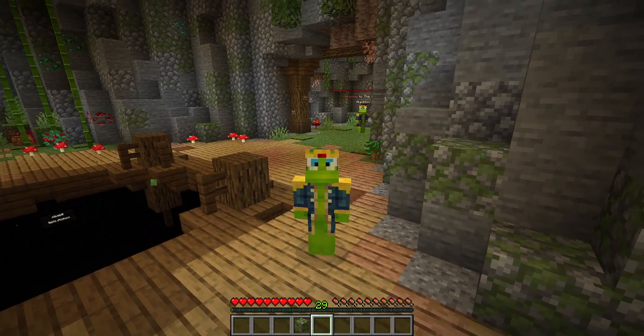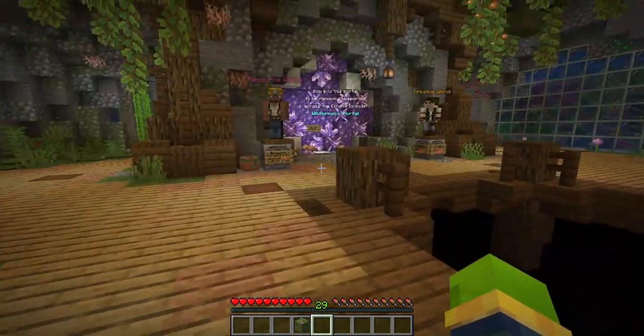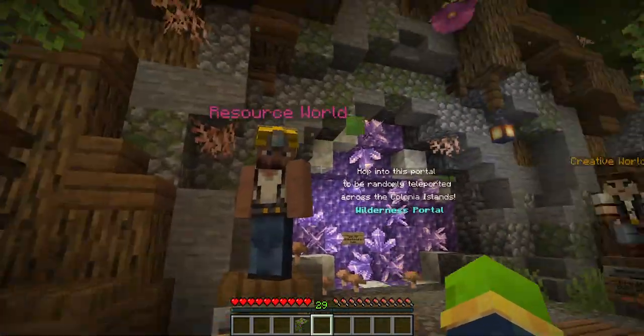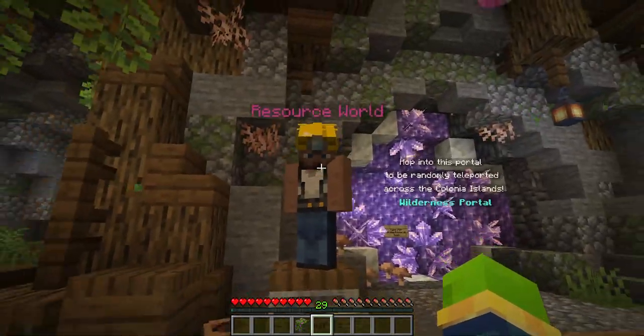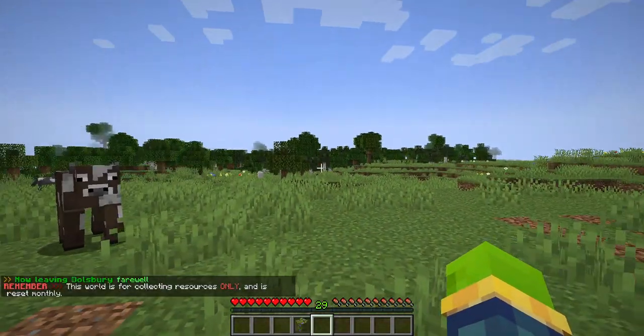So I'll just quickly show you what I've done. Over here is spawn — you walk through there, around here, around the void. We've got the creative world and the newest world: the resource world. To get there you just right-click this NPC and it sends you straight to the resource world.